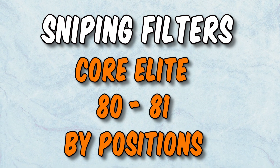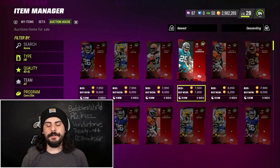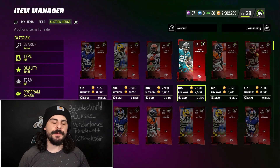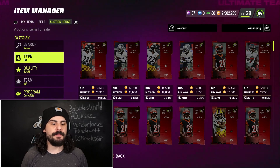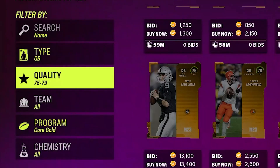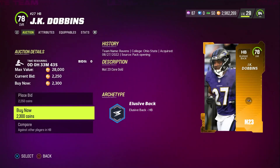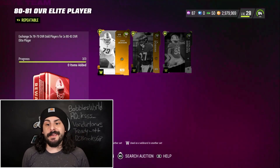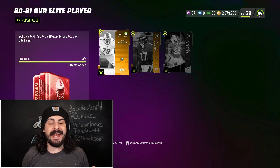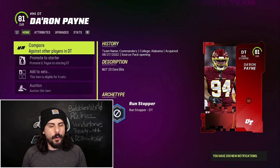Here are my sniping filters for 80s to 81s: Program is Core Elite, quality is 80 to 81, go by position — quarterback, running back, and so on — and always sort by newest to see the most recent cards. If you see any 80 overalls for under 7,500, grab them for the team builder set. For 82s, search 82 to 83 Core Elite by newest and find them for about 11,000 or under. If you're having trouble sniping 80s to 81s under 7,500, go to quality 75 to 79, sort by position, and find 78s and 79s for 2,500 or less — like this JK Dobbs for 2,300. Once you find three 78s under 2,500 each, build the 80 to 81 exchange set for about 7,500 or less. Sometimes the resulting card sells for more — this one just sold for 6,000 — but I'm using it for the team builder set instead.